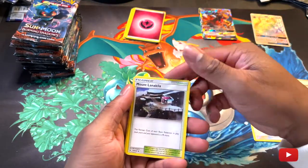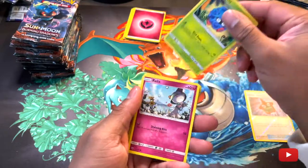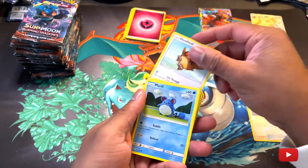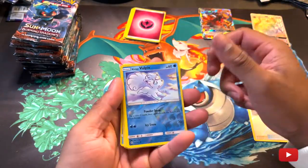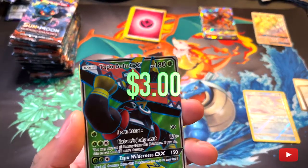Rock Energy. Noctowl, Rhydon, Tangela, Alolan Vulpix. Double Colorless Energy — oh whoa!